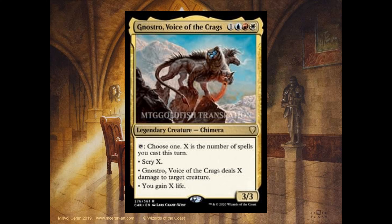Nostro, Voice of the Craigs, 1 mana — 1 blue, 1 red and 1 white — it's a 3-3. Tap, choose 1. X is the number of spells you cast this turn. Scry X. Or it deals X damage to target creature. Or you gain X life.